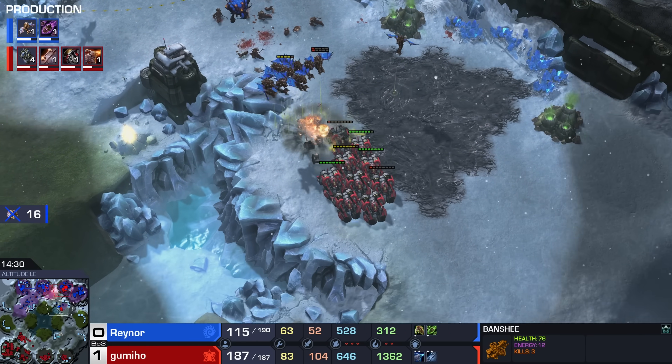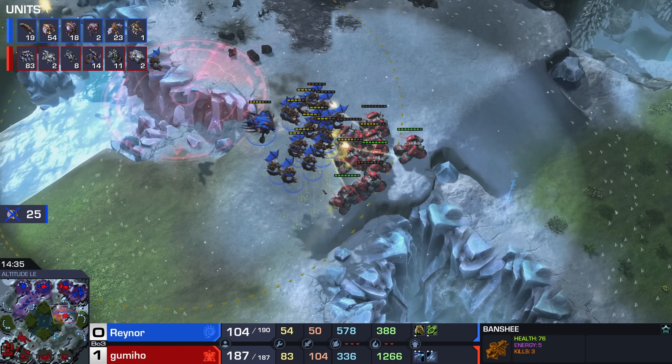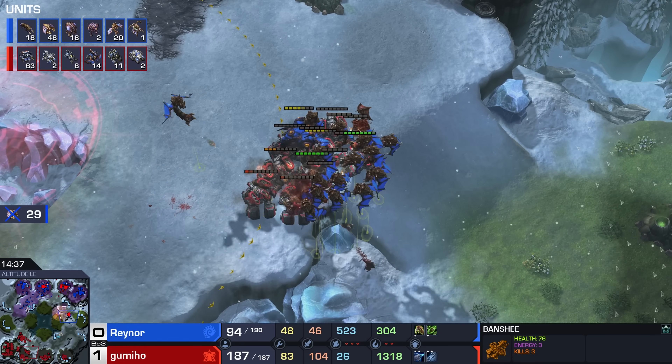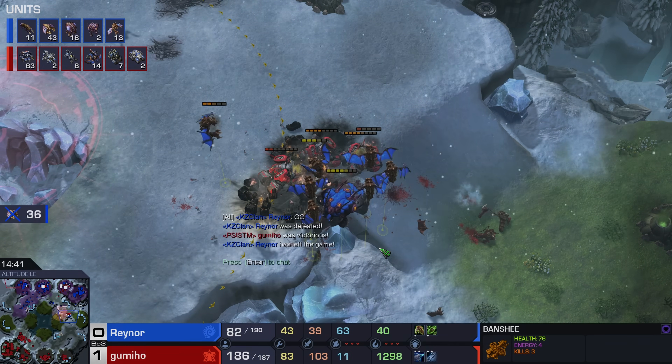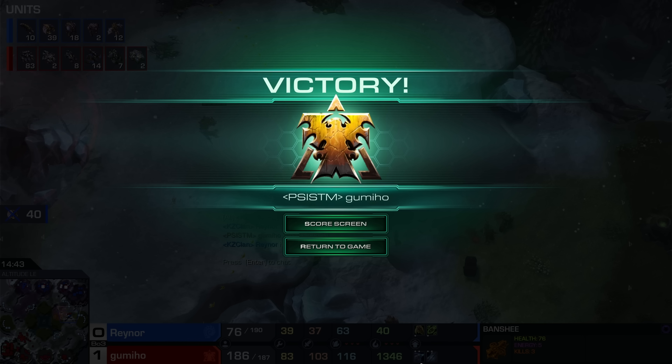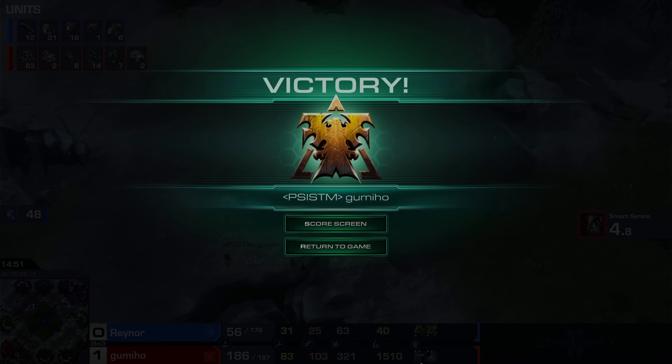If you look at the resources lost right now — this has been fantastic for Gumiho. Losing maybe a couple too many minerals, but that's mostly just those Hellions and Hellbats. The Mutas try their best to engage. The Cyclone lock-on is on cooldown and they can't get that much damage in, but it's once again available. With the new multiplayer balance patch, Cyclones are good against everything — they used to be good primarily against armored. The minimap is blinking — the Terran player is still everywhere. Gumiho just obtained the victory by simply outplaying Raynor. Brilliant play.